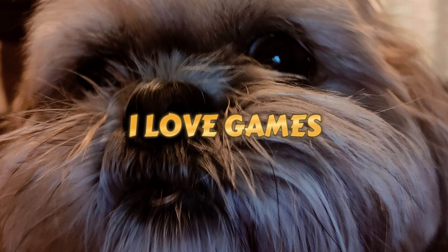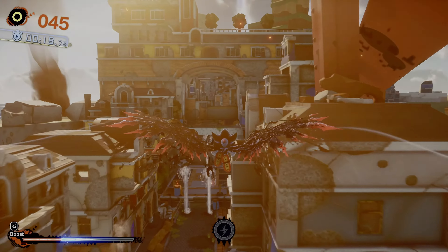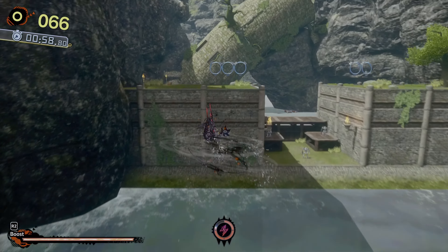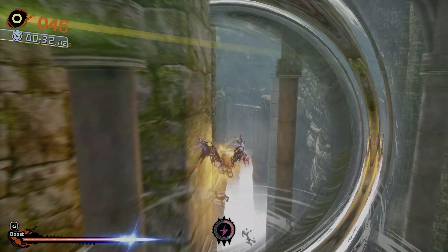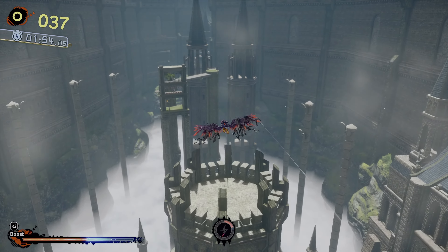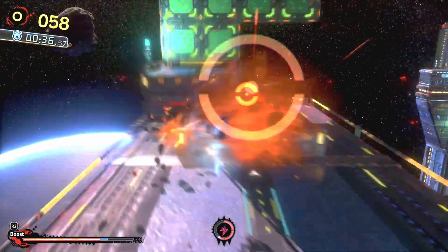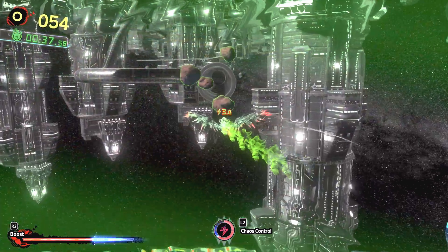I love games! Shadow Generations is a game chock full of shortcuts and alternate pathways. Some are meant to be taken and can shave a couple of seconds off your time, while others allow you to skip huge chunks, allowing you to shave off more than just a few seconds. Today I'm going to show you one of those skips — one that you can pull off at the very start of the game.